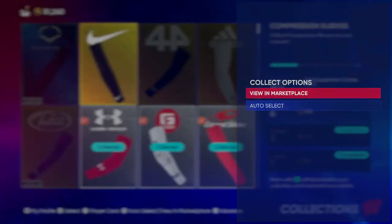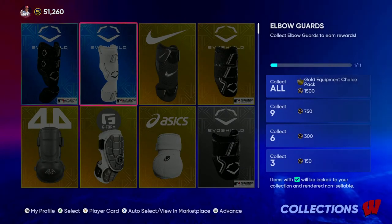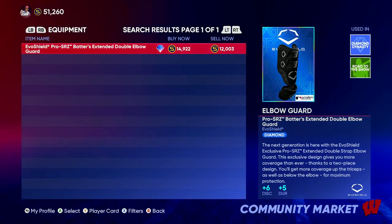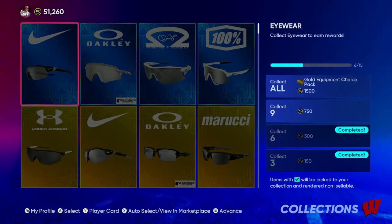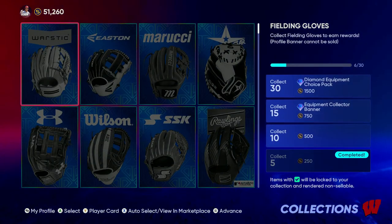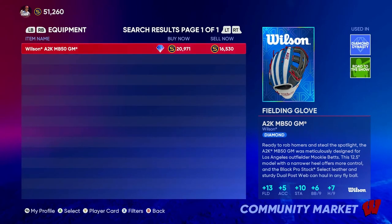The compression sleeve you want is the EvoShield one, but it's 22k. For elbow guards, you actually want the EvoShield Pro SRZ 2.0 — it gives you a little bit more discipline and durability than the regular Pro SRZ. For eyewear, the sunglasses you want are the Oakley ones; they're 32k. The glove you want — all the diamond ones are pretty good, but I'd suggest getting the Wilson A2K, which is plus 13 fielding.